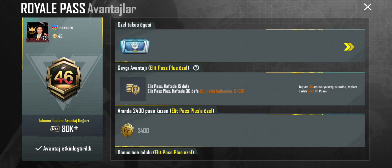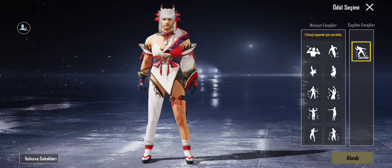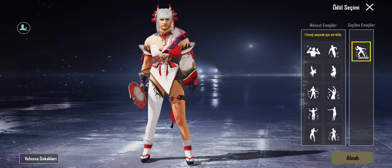Elite Pass Plus özel: 30 adet saygı yollayabiliyorsunuz. Elite Pass Plus özel çerçeve ve zafer dansını alıyoruz. Elite Pass Plus özel bonus öğe ödülü ve Elite Pass Plus çerçevesi kazanıyoruz. Aynı zamanda emoji seçebiliyoruz, bir tane emoji alabiliyoruz. Ben Volvana sokuşlarını aldım bu şekilde. Buradan da emoji seçebilirsiniz.